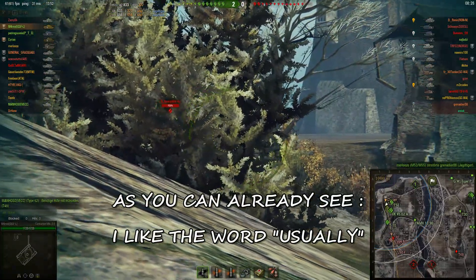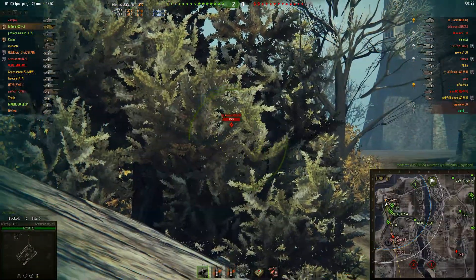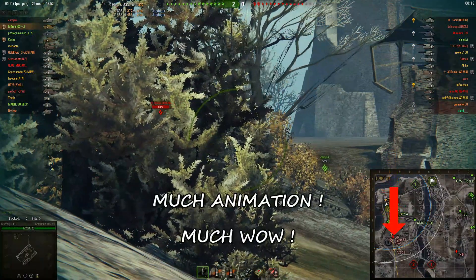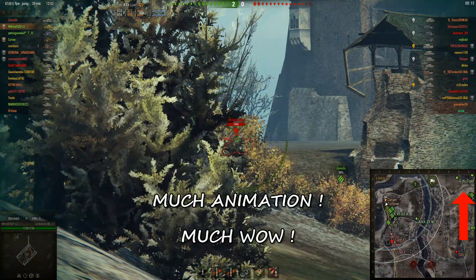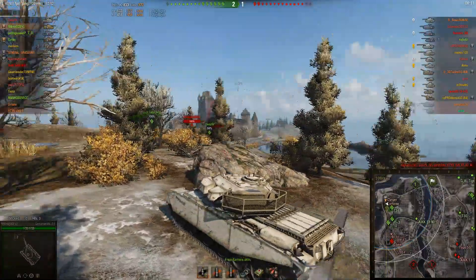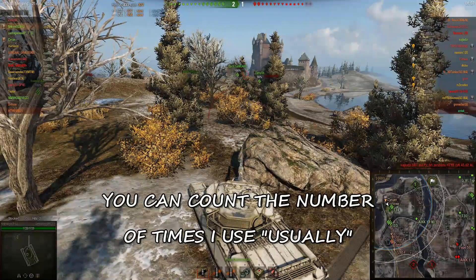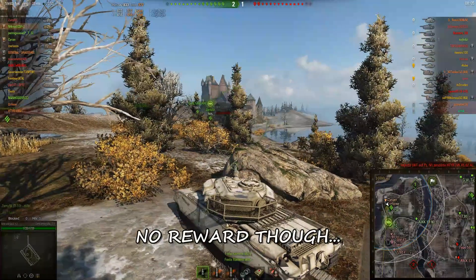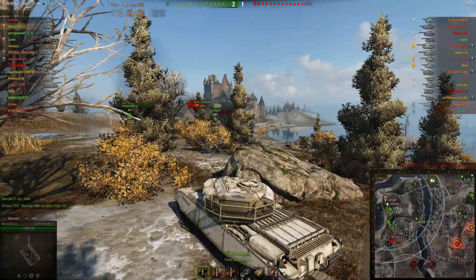Usually this leads to a very funny situation where you have two lemming trains: one zeuging down one side of the river and the other lemming train zeuging down the other side in a different direction. Usually the game is then won by the team that can defend better, or by the team who has the faster zeug.